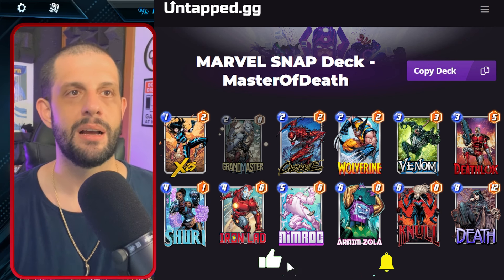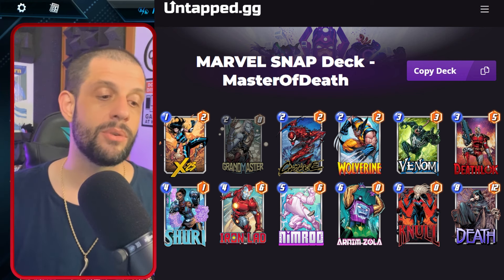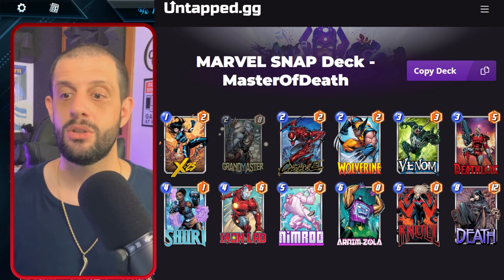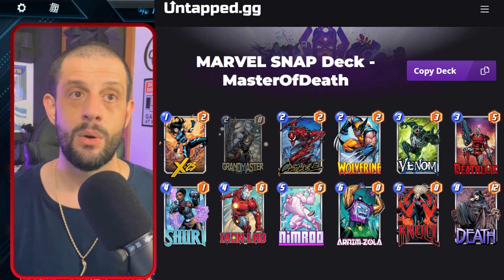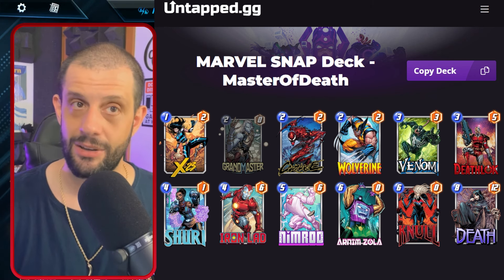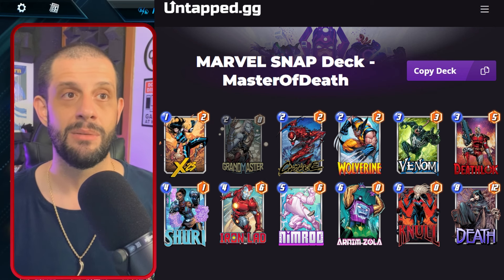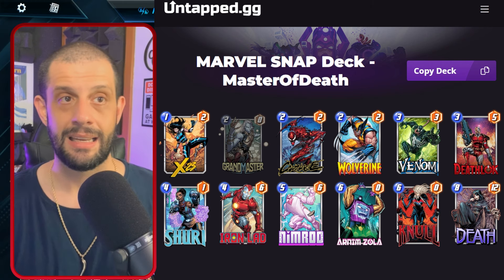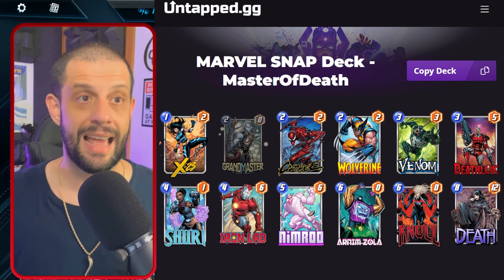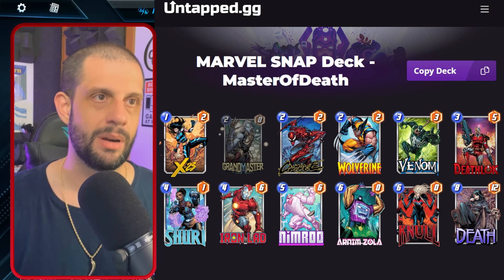First up is a destroy deck — the Master of Death. This one's focusing on the idea that Venom, Deathlok, and Carnage are your activators, and we're always looking for something else to become an activator. One of the reasons a lot of people don't like to play Deathlok is because he's too high power to later destroy with your Carnage when you're trying to get bigger combos out. Grand Master gives us that flexibility of potentially doing that with multiple cards — so by having Grand Master come down, maybe on turn six, as double extra synergy with Carnage, Wolverine, all of those Nimrods are going to amplify tremendously.